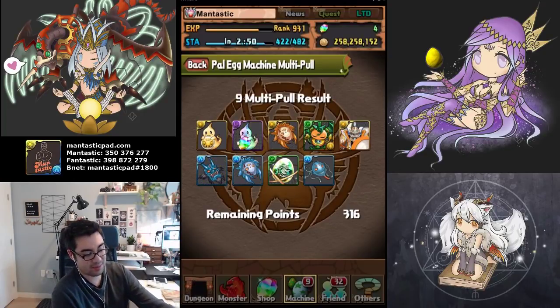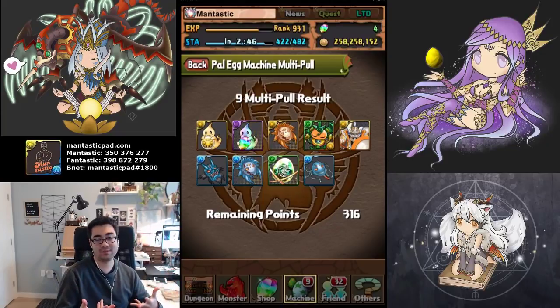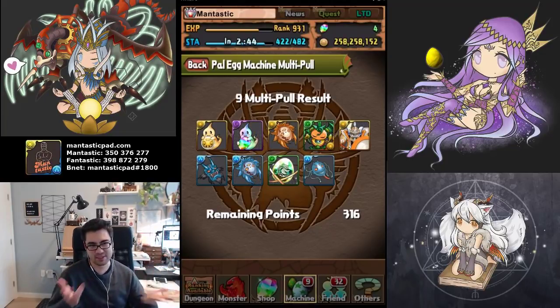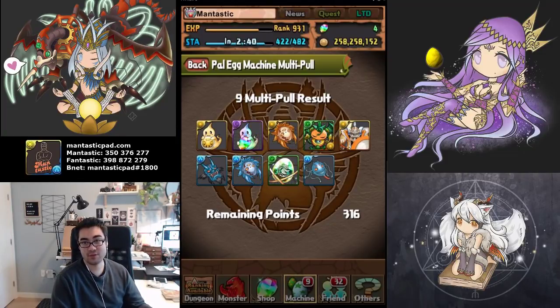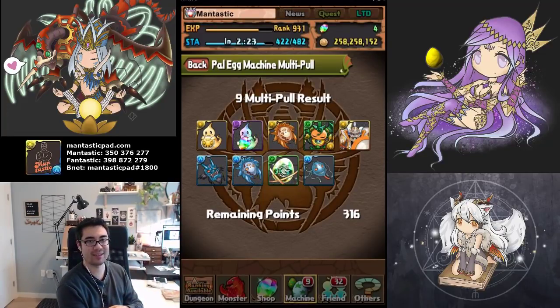I feel like it's a similar odds of acquiring these rare items, so maybe we can extrapolate that the King tamadras is approximately a 5% chance as well. Regardless, maybe this video provides a little bit of inspiration of what you can expect from this machine. In all honesty, I would avoid it — I only roll because I generate so many pal points on a regular basis. So I would not do this if I was an average individual. Hopefully you'll have a fantastic day. I wish you all the best of luck in your own PAD adventures. Happy puzzling.